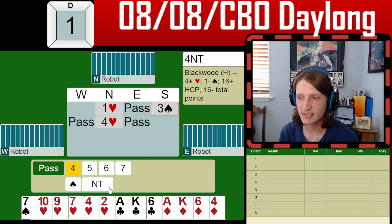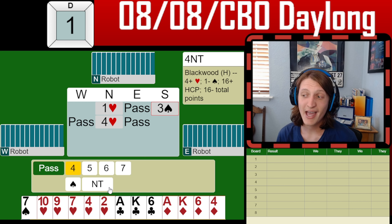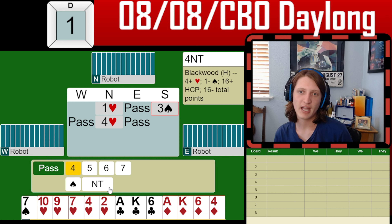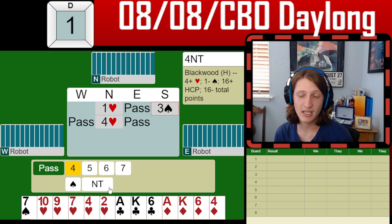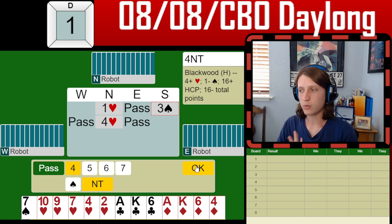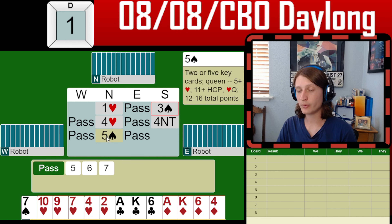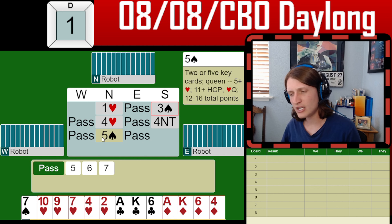Well, if partner has the ace of spades and ace-king of hearts, that is only 11 high-card points and they probably would like more than that to open. And if they have an outside queen, we could be making grand. If instead they just had the ace of hearts and ace of spades, we're going to lose the king of hearts, and then two queens — we make slam. So I don't want to give up just yet. I want to inquire and ask partner what more they have. Partner says they have two key cards and the queen of trump.